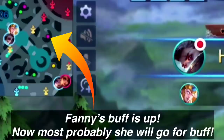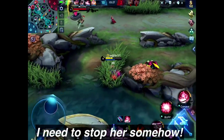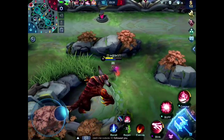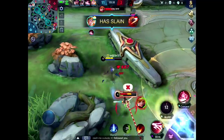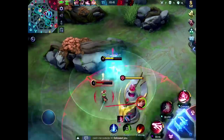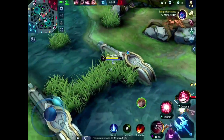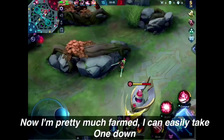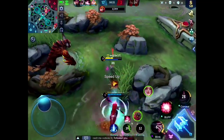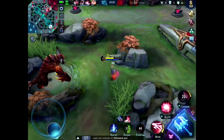Fanny's buff is up now — most probably she will go for buff. I need to stop her somehow. She is low on HP now, she'll most probably recall or still go for buff. Now I'm pretty much farmed — I can easily take one down.